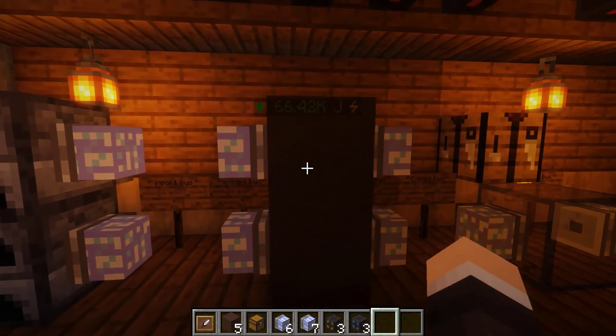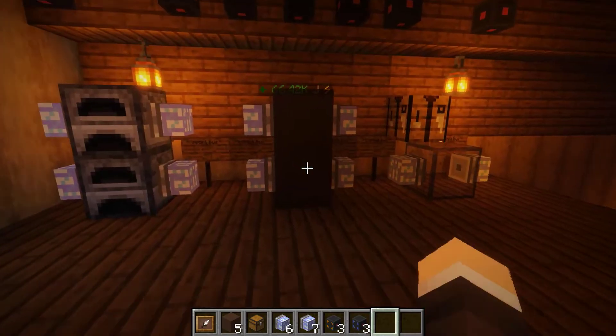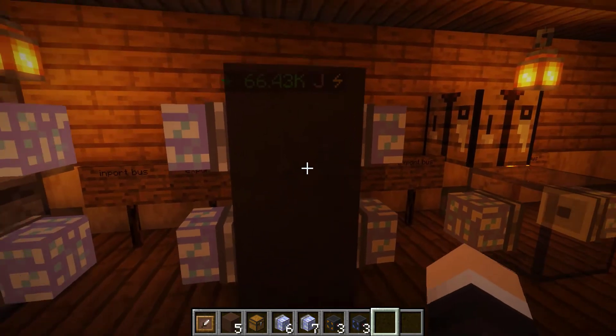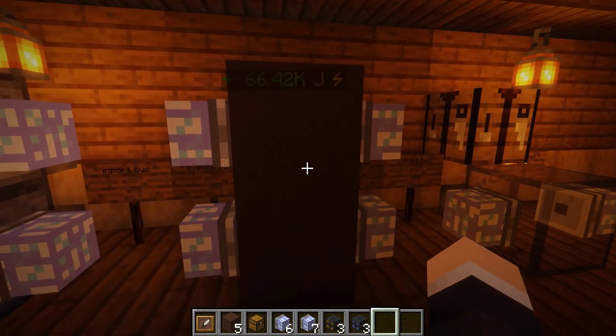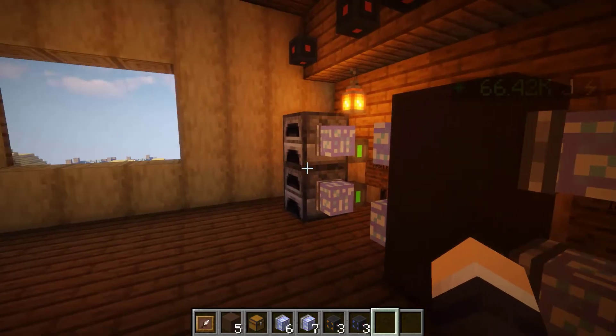We're going to put in gravel on the export side, and it's going to take gravel from our chest terminal and send it through the electric gold pan. We're going to specify what we want to put back into our chest — flint, iron nuggets, clay, and sifted ore. All of these will be taken from the electric gold pan back into our chest terminal. It really adds in a nice layer of automation towards your base.